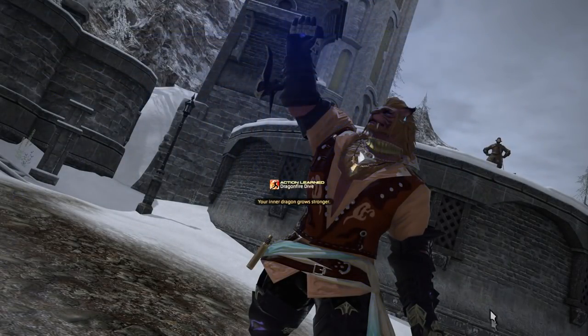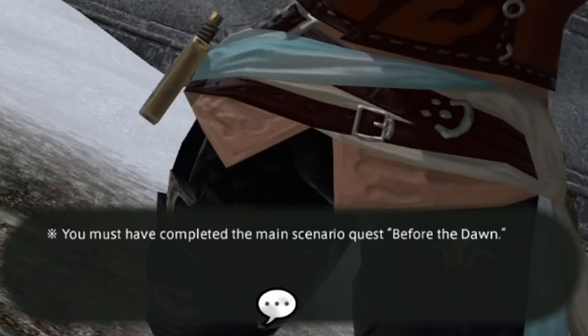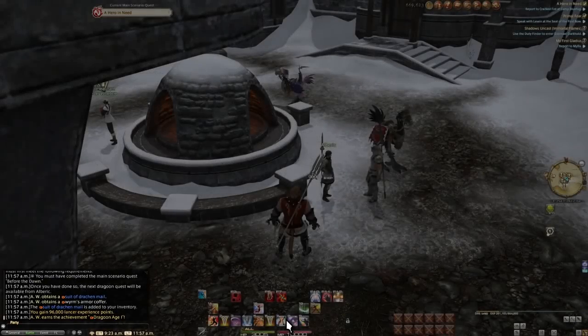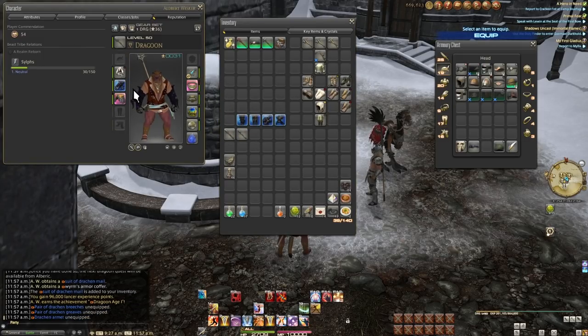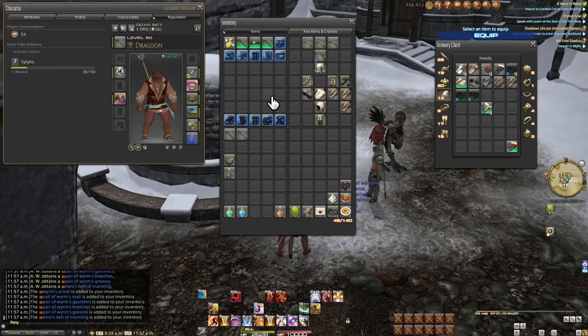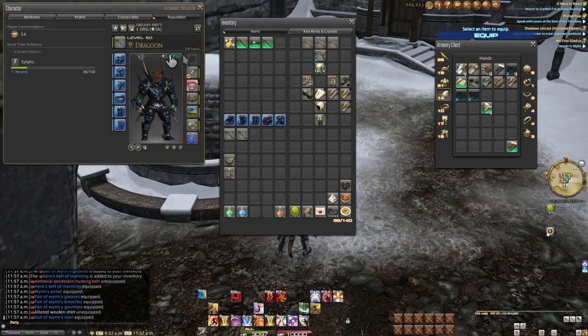Secondly, it gives us a warning: before we can do any other job quests in future, we must finish A Realm Reborn and reach Heavensward. You can hit level 80 and still see no new job quests because we need to reach the expansions. But for now, check your inventory because one of the crest rewards was listed as a box. Open this box for a full set of artifact armor — rather than being item level 50, this is a full set of I-90 armor and includes a belt. This will increase your power by a ton. Put it on and watch your average item level rise by a lot.